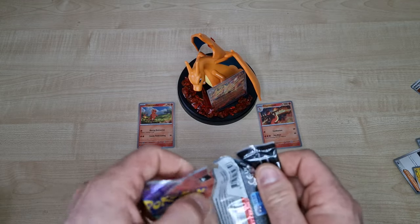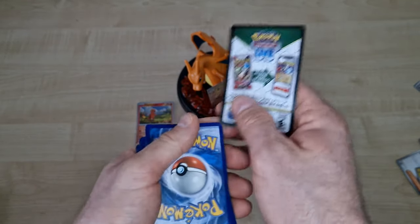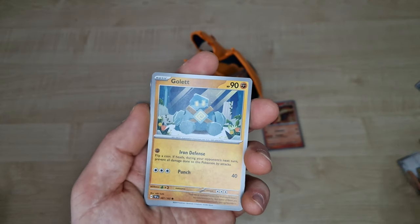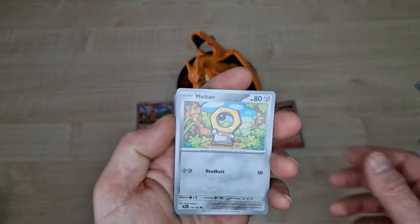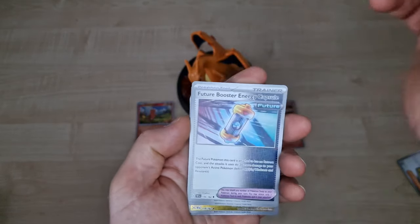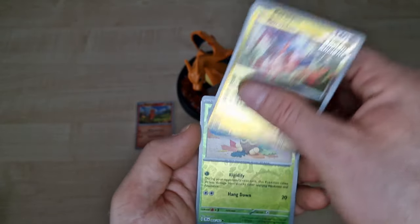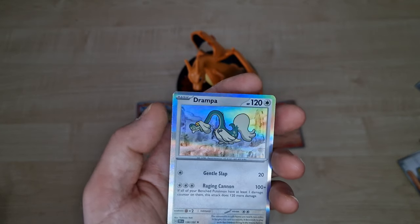Now from the Temporal Forces. Energy, Colet, Amine, Melton, Nozely, Iron Tangler, Geostra, Heavy Baton, Corilon, Seedot. Last card — Rampa. Again a holo.